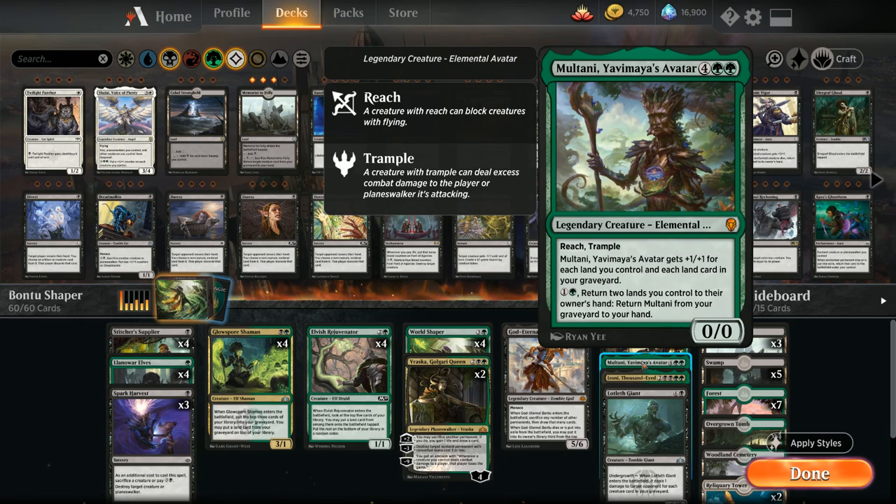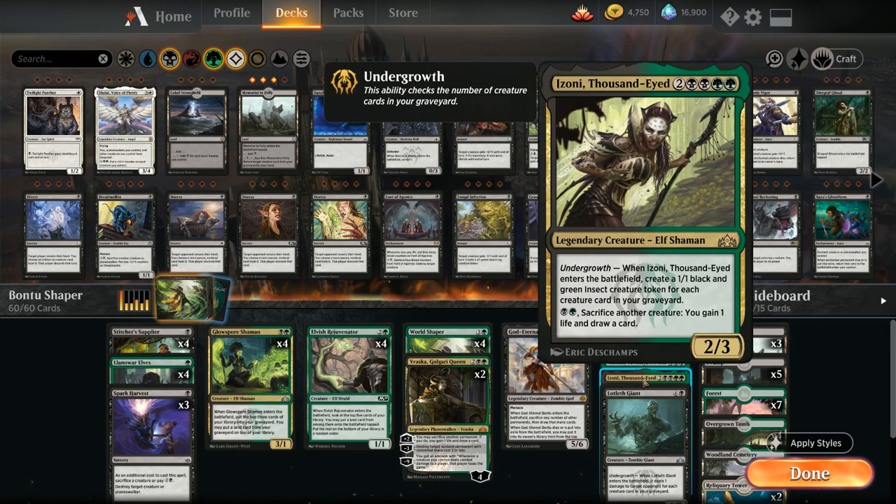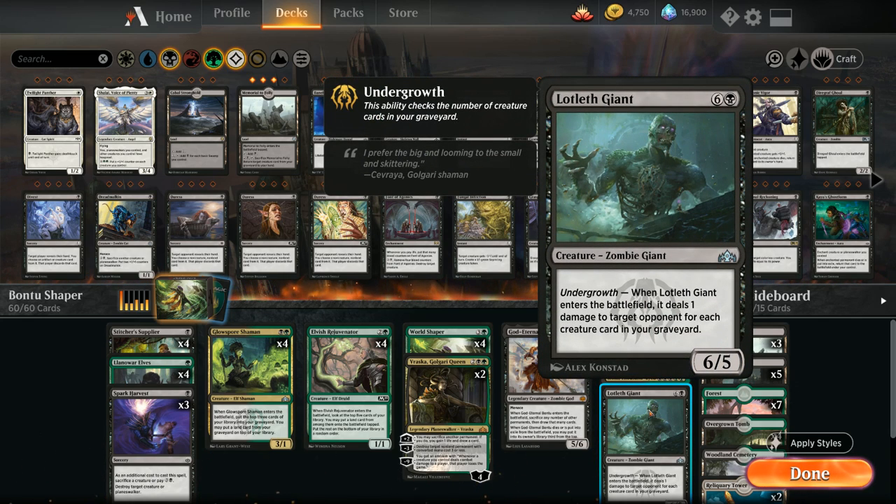Multani can grow very large here since it counts both lands in play and lands in the graveyard, getting +1/+1 for each. We can also return Multani from the graveyard by paying 2 mana and returning 2 lands. We have 1 copy of Izoni, Thousand-Eyed — 6 mana, creates 1/1 insect tokens equal to creatures in our graveyard, and for 2 mana can sacrifice a creature to gain 1 life and draw a card. Finally, 1 copy of Lotleth Giant — 7 mana for a 6/5 that deals 1 damage per creature card in our graveyard when it enters, easily dealing 10+ damage to close out games.